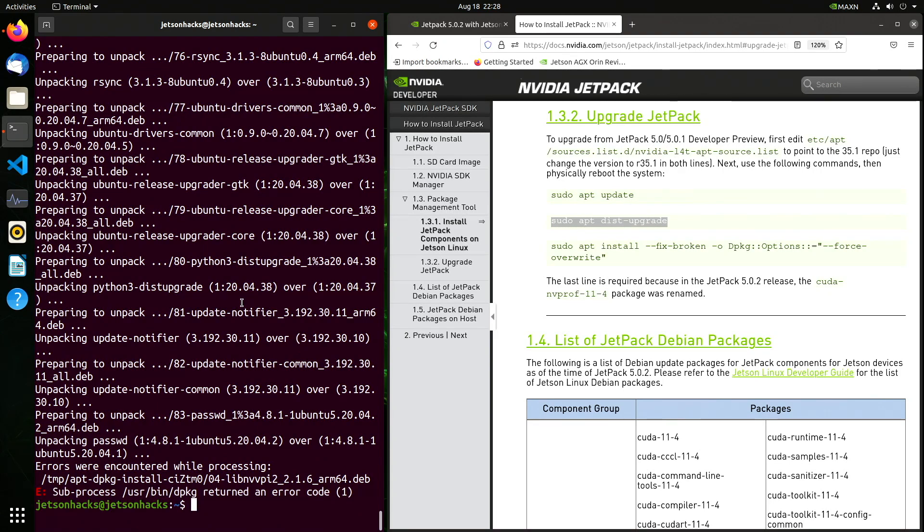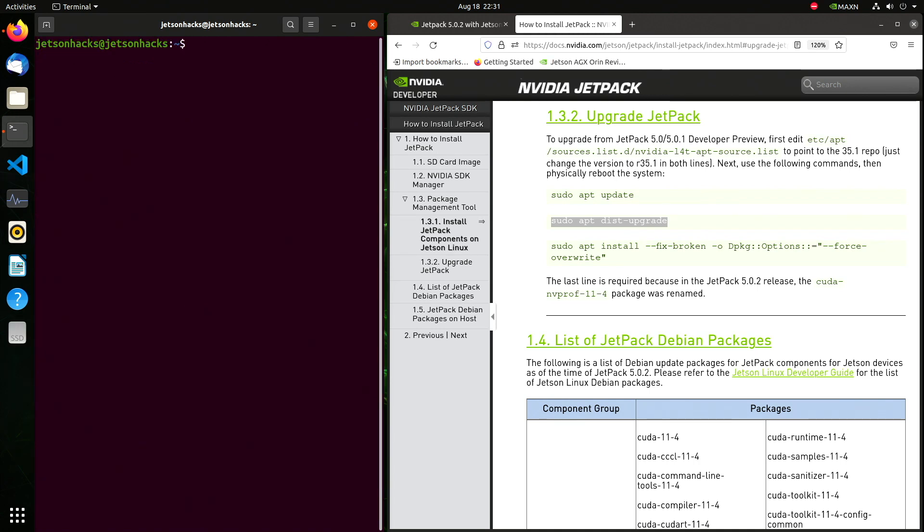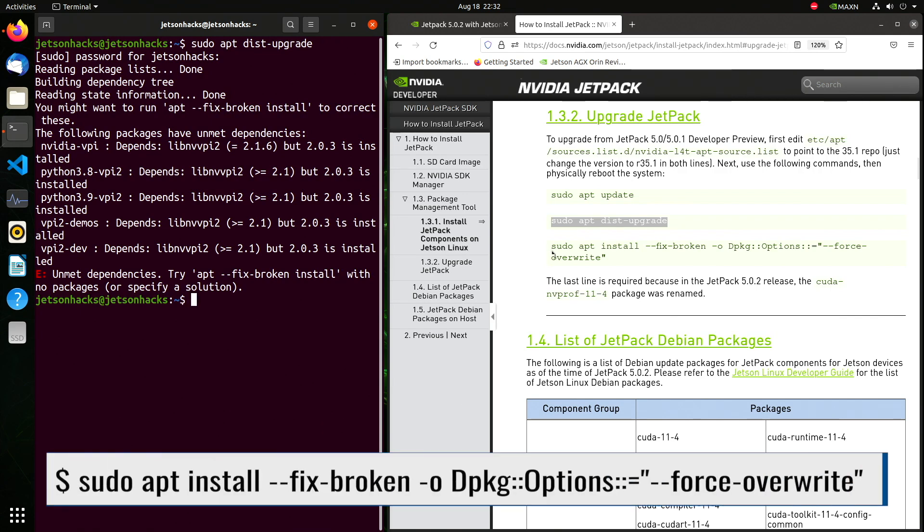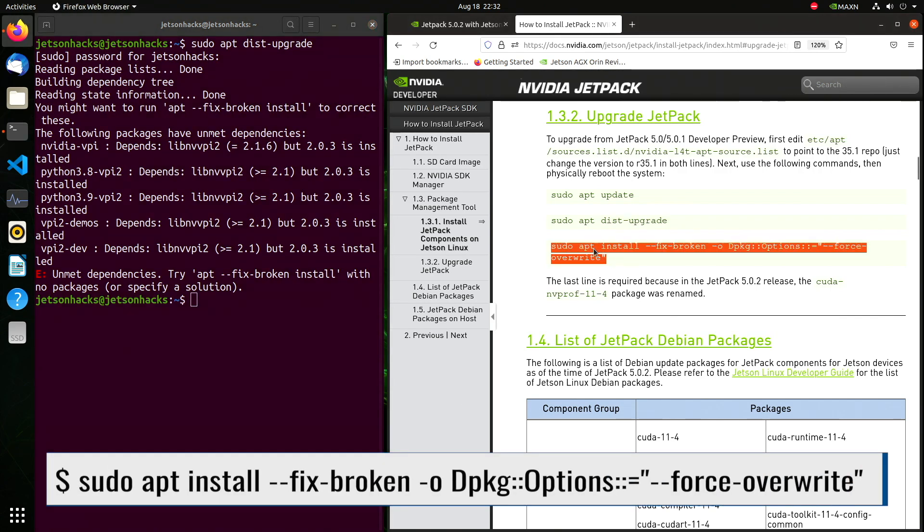Looks like we have some trouble right here in River City. We need to tell apt to fix some broken packages. Let's take a look and see what's broken. It looks like VPI is messed up. The instructions say that this is a known problem.